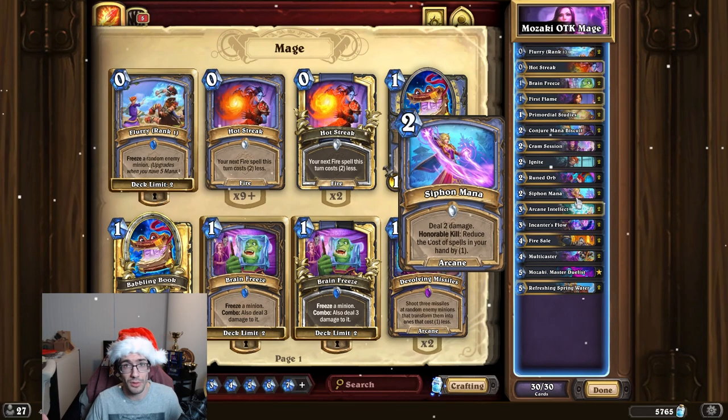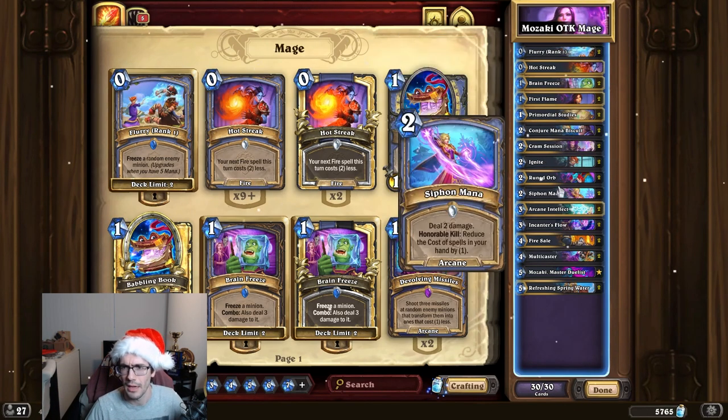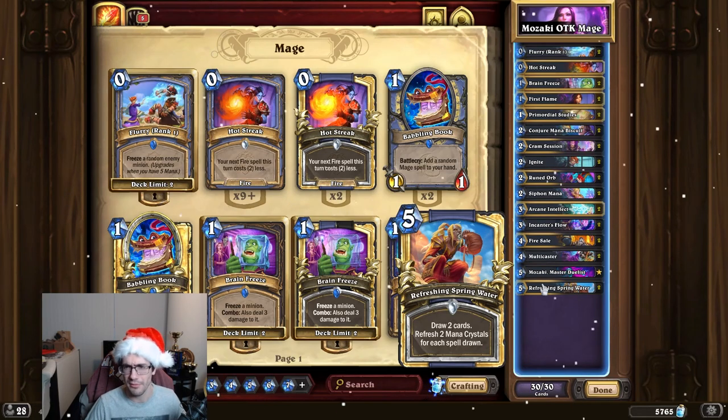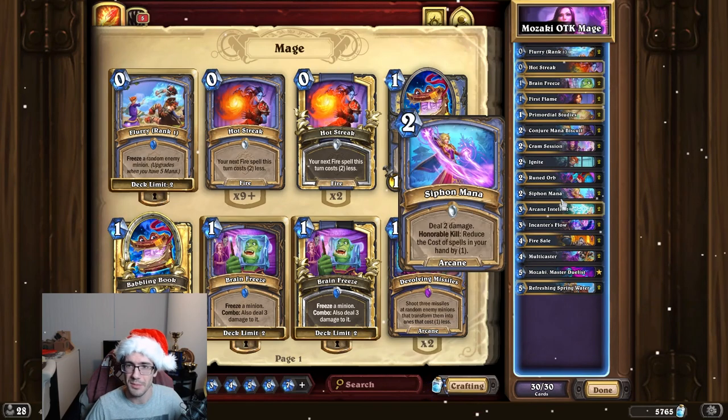It can also be used just as early removal — it can help clear whatever board. It kills a Trog by itself, which is kind of nice. It can set up getting a Spring Water down on turn four instead of waiting until turn five. There's some cool stuff you can do, but basically that's the only new card being run.